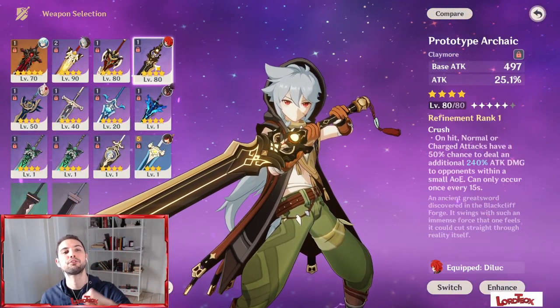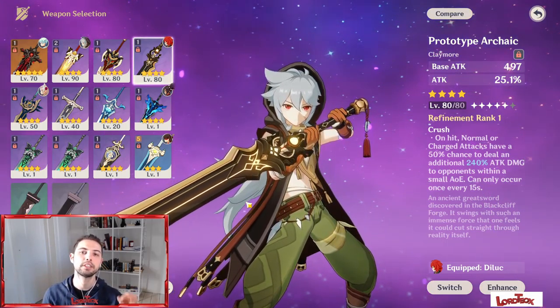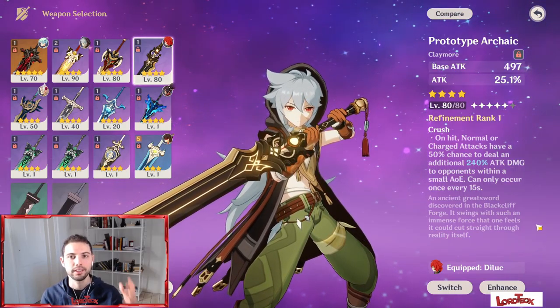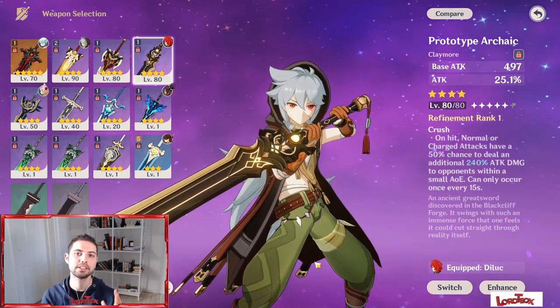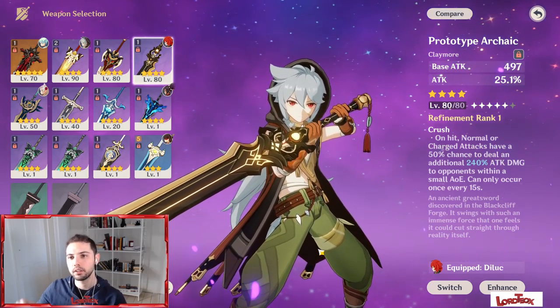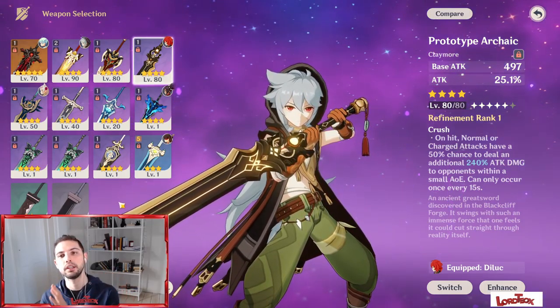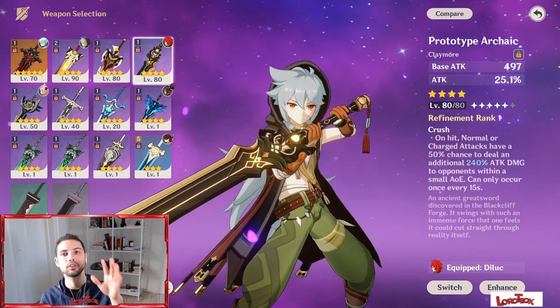Weapons first. The best free-to-play option we have in the game is still the amazing Prototype Archaic, once named Prototype Animus. The Crash passive talent clearly favors a physical damage build for Razor, and it's a very solid claymore for any main DPS who really wants to deal a lot of damage.